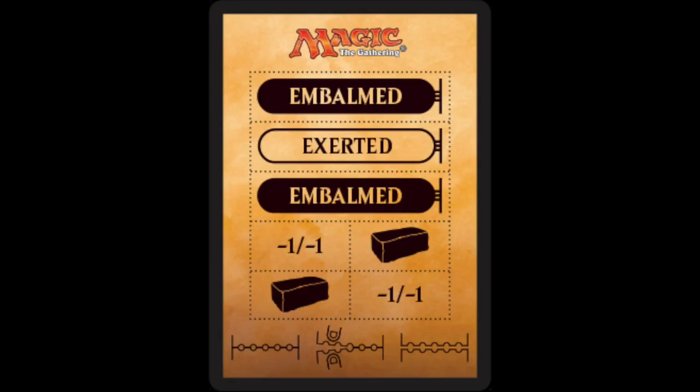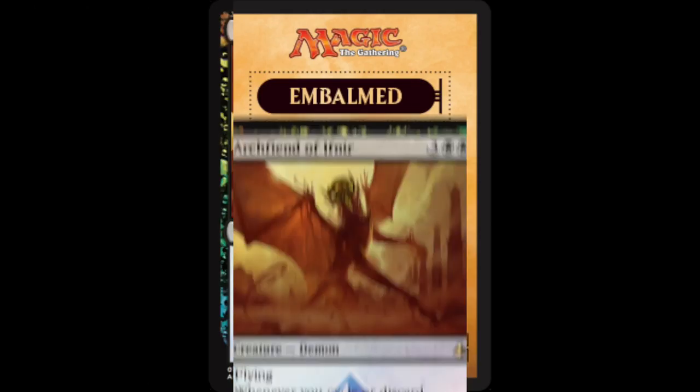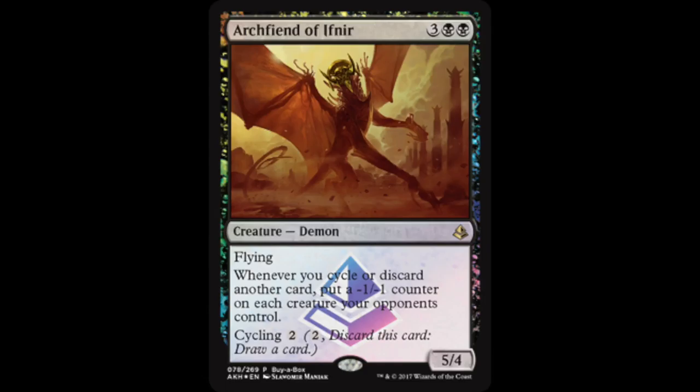The buy-a-box promo was officially spoiled: Archfiend of Ifnir — three generic, two black, so five converted mana cost, a 5/4 flying demon. We can see that cycling is in Amonkhet. Whenever you cycle this or discard another card while Archfiend is on the battlefield, you place a minus one minus one counter on each creature your opponents control, which is pretty strong.